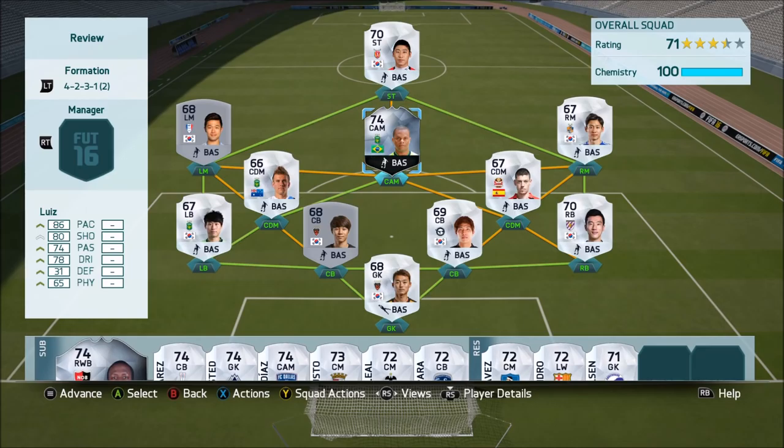Hello guys, Silver Player 22 here bringing you my second silver upload of today. This is Silver In Form Luis, a Brazilian from the Keti League. I've decided to play him in this 4-2-3-1 formation. I've sort of fallen in love with it — it's a formation I've never really used in FIFA. I feel like it gives you enough width but enough stability in the middle, which is really awesome.